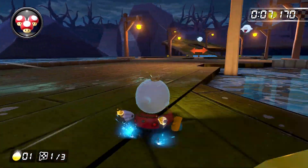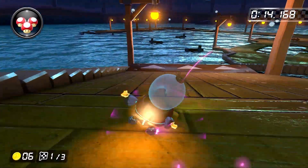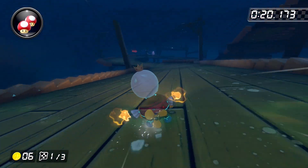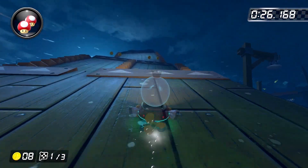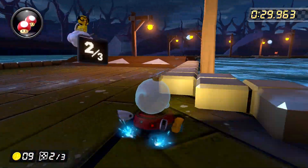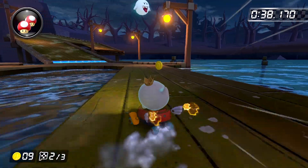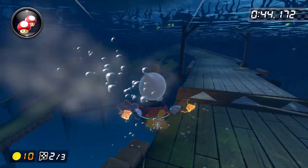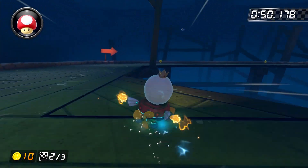Boo Lake is by far the shortest course in Wave 3, but that definitely doesn't mean it's the easiest. Between the coin lines, the ramp strats, and the shroomless shortcut, there's not a single moment where you're not in danger of losing a run completely. Those ramp strats in particular are a nightmare to learn because you pretty much have to be set up for them perfectly as soon as you come out of the hairpin turn. If you're not set up perfectly and have to course correct, the overwhelmingly likely outcome is that you're going to lose half a second minimum.